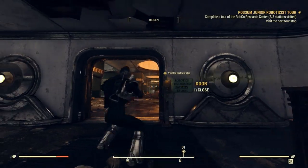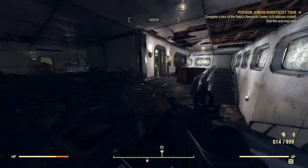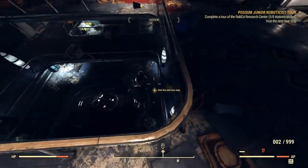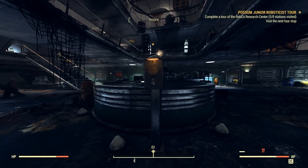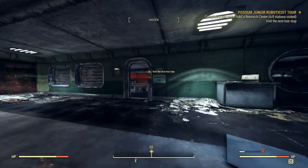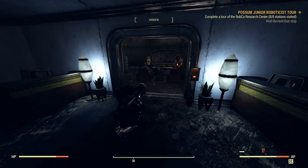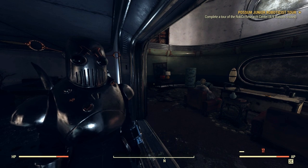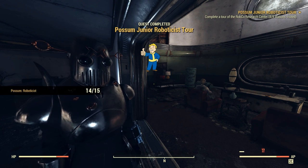The next spot is right in front of the Robotics Technology Facility. From there, you want to head upstairs outside Quality Control. The next spot is actually right below us, down one floor, right in front of the iBot statue. Then in the same room in front of the Robobrain Research and Development. And finally back upstairs in front of the office. And that concludes the tour — another check off of our badge requirements.